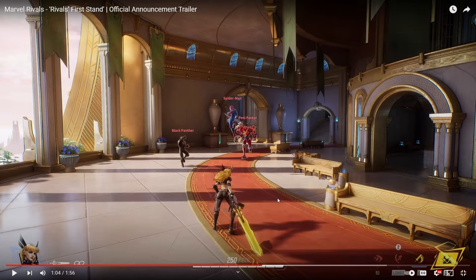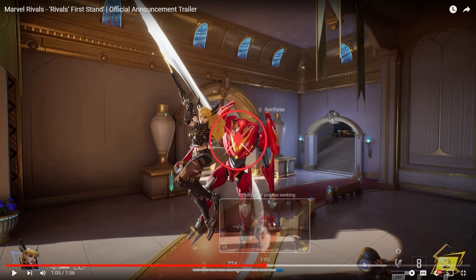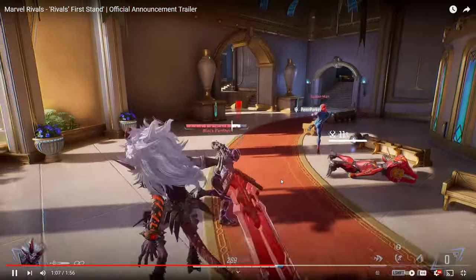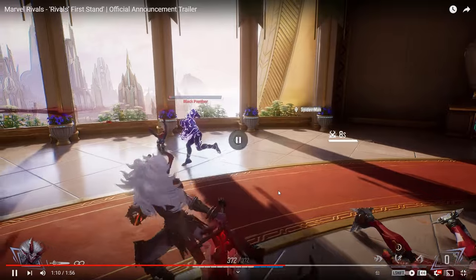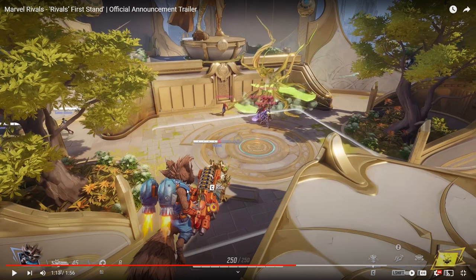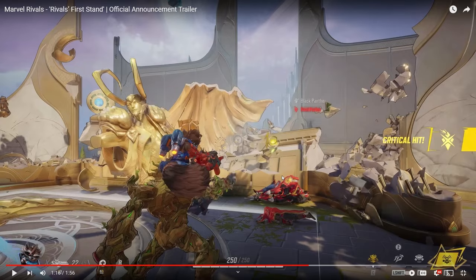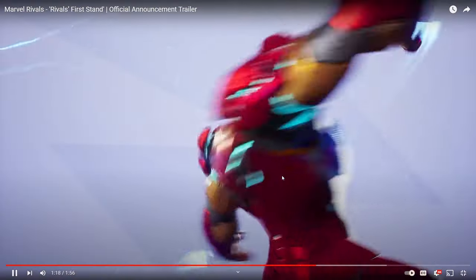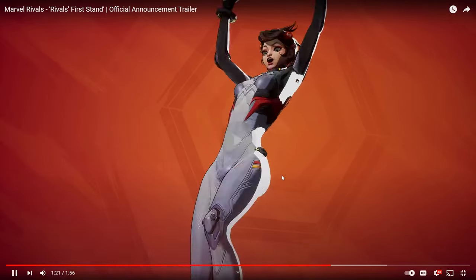Then we have Magik. Magik could be a really good character to learn. We have a little E ability where she darts up and then uppercuts someone. Her shift lets her teleport around. Really, really cool. And it looks like we have a little capture point over here as well, for whenever they showed Rocket and Groot. And then it shows Iron Man's ultimate just completely destroying that team.